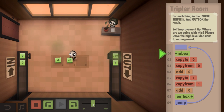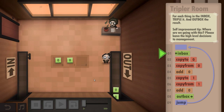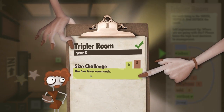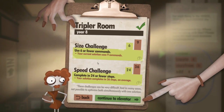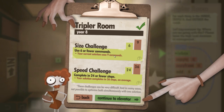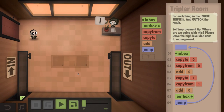Come on — did that work? Yeah! Oh man! Use six or fewer commands — I got a challenge. Your current solution uses nine commands, so I didn't complete that challenge. Complete in 24 or fewer steps. So you can actually do it with fewer commands. These challenges can be very difficult and in many cases it's not possible to optimize both simultaneously with one solution. That is awesome, man — that was really satisfying.